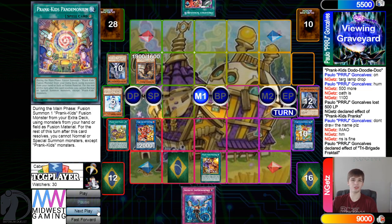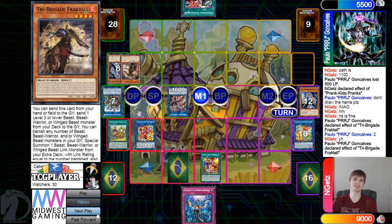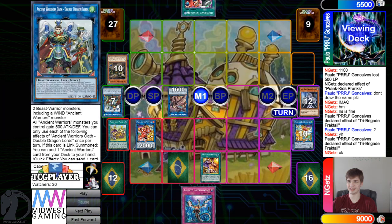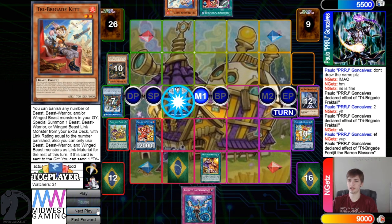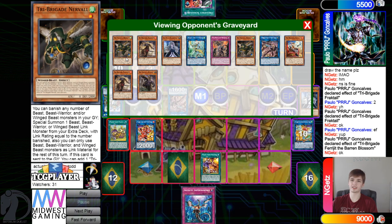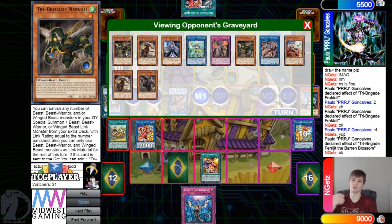Normal summon Fractal, then activate Fractal effect: banish two to summon out Blossom. Then Fractal sends itself from field to graveyard to go dump Nervo, then Nervo effect searches out Kit. Blossom effect special summons.